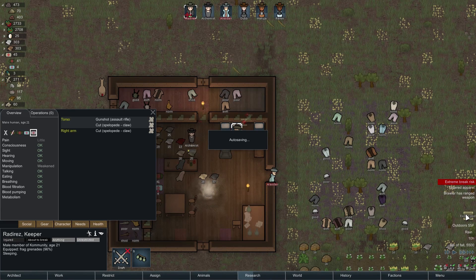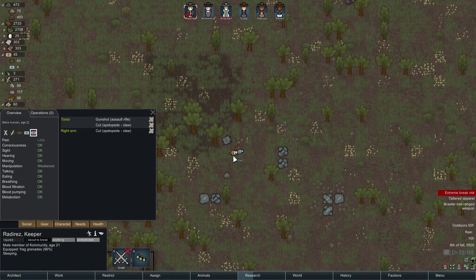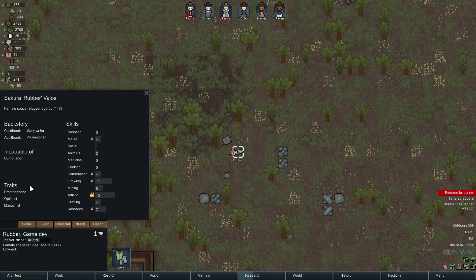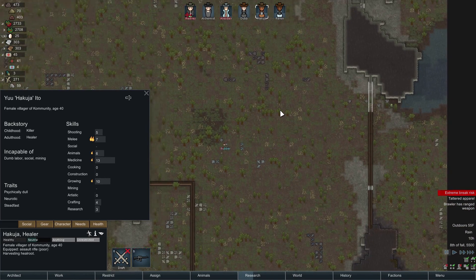I don't think anything's gonna be permanent. Escape pods — all right, let's see something good. Pros: optimist. Masochist, can't do dumb labor — what the heck, we're getting rid of you too. You don't really have any good skills. I've got growing covered, I need like shooters. Artistic isn't bad but I'd rather have crafting. You're just not worth it. All right, so let's strip you — we'll send Dub out to pick it up.